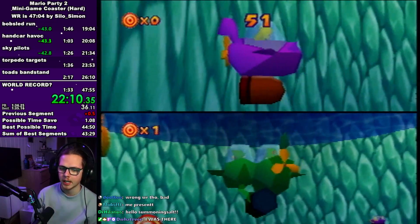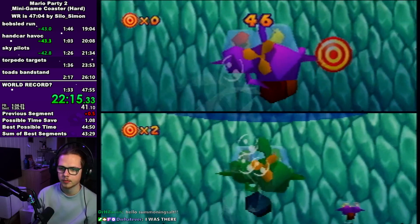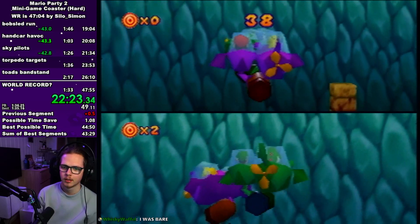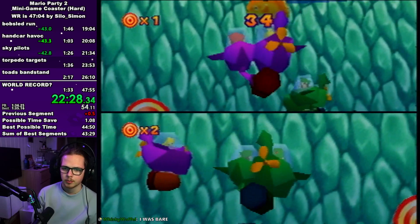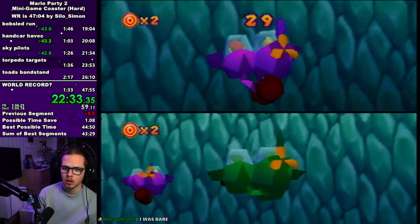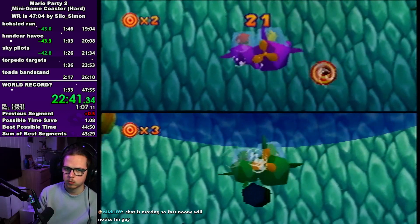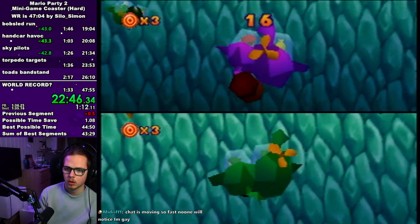Torpedo targets — you can get severely destroyed by RNG here depending on where the targets spawn and how your CPU moves. Sometimes your CPU will just move into the wall and the camera will give you weird angles. But you do have control of your missile, so just manage to control it well. Remember that up and down is inverted while left and right is still the same. Usually if you get four or five targets you are pretty much safe. I would suggest on N64 to just get the minimum amount of targets you need, because it does cause a bit of lag when you destroy a target.